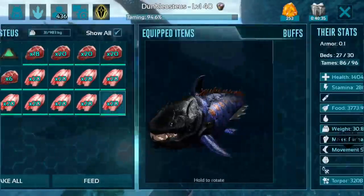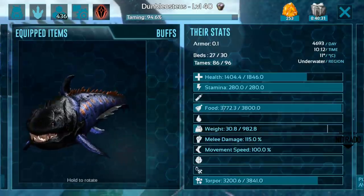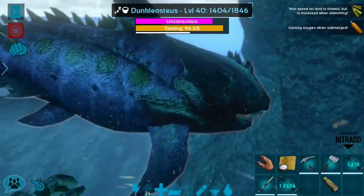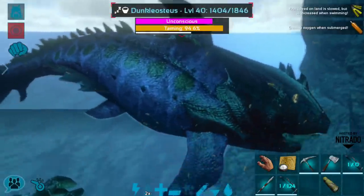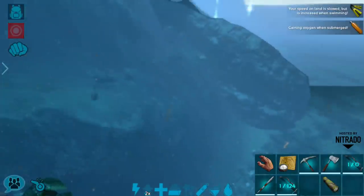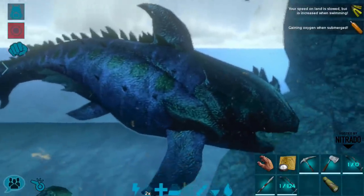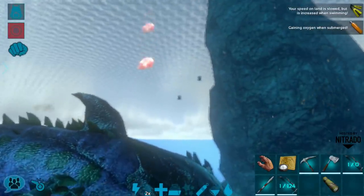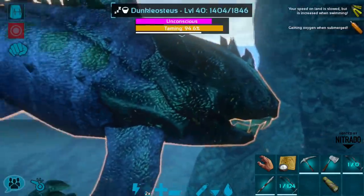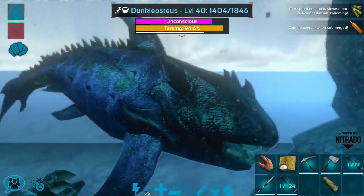We are taming up this dunkley - he's very good looking even though he's only level 40. He's mostly going to be used to gather oil. He does have pretty low melee, only 115 percent, but I think that's going to be okay. He's just kind of a starter mount and I was desperate for something to ride back - it was either this or an anglerfish, which I killed a couple of up there as you can see by the item bags.